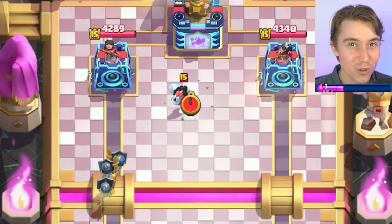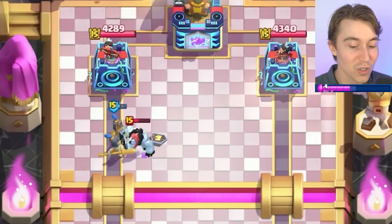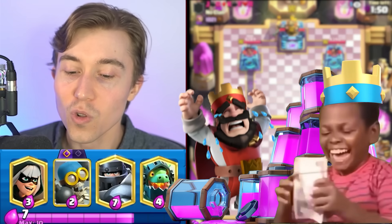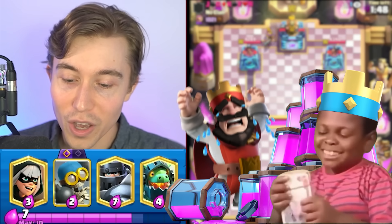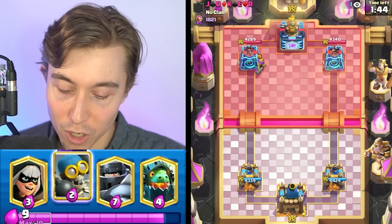We Zap to guarantee zero damage and cycle to the evolution. For two Elixir to deny a Hog Rider hit, that's fine. I spend five Elixir, he spends four. I get an evolution cycle, he doesn't. We cycle two cards, he cycles one — overall, good trade. He actually went Ice Golem, so he ended up dropping six Elixir with the Ice Golem and Hog Rider, and we dropped Guard and Zap for five. Much better trade.